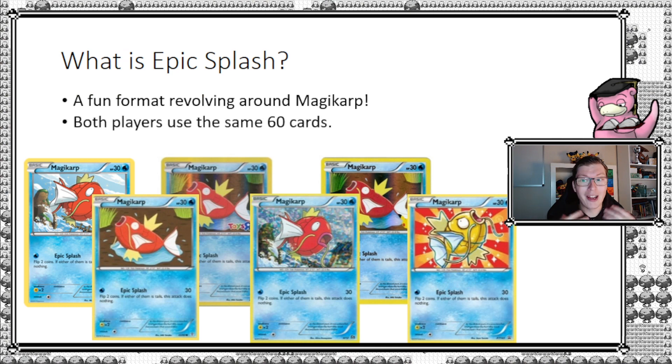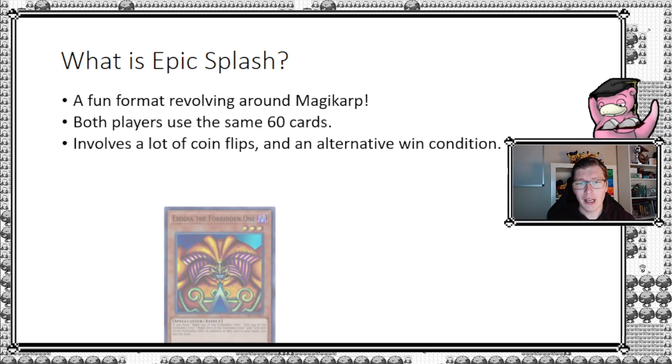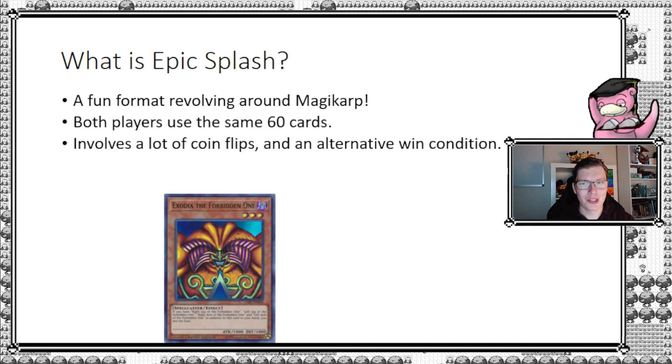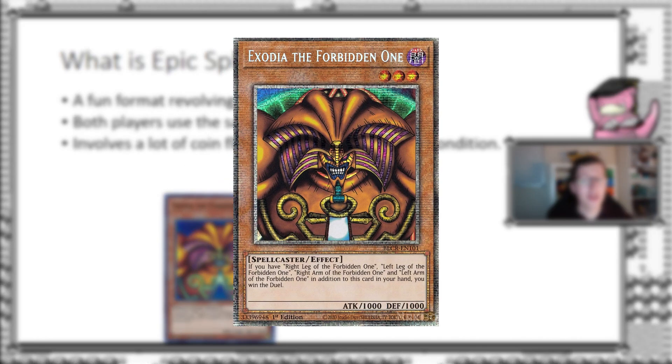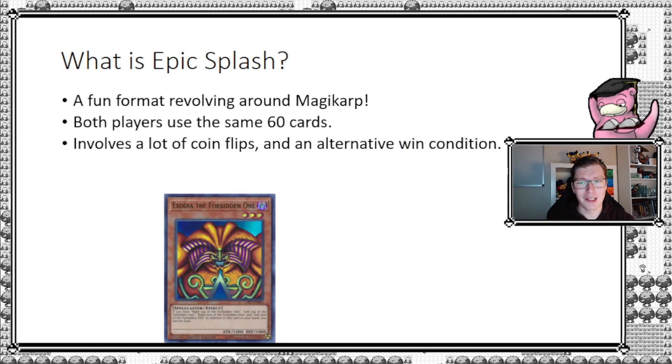Both players in the initial idea of the format would play the same 60 cards — basically a 60-card mirror match — which means you know exactly what your opponent is playing, and that makes it really fun. And of course it involves a lot of coin flips and an alternative win condition. Some people may know it from Yu-Gi-Oh!: Exodia — if you have all five pieces of Exodia you instantly win the game. That is something that makes Epic Splash stand out and makes it incredibly fun.